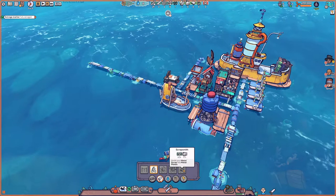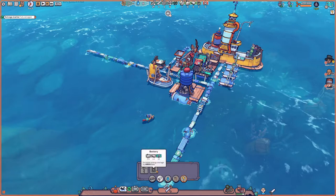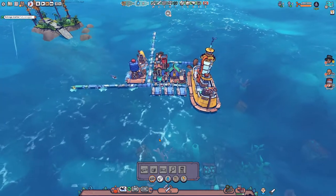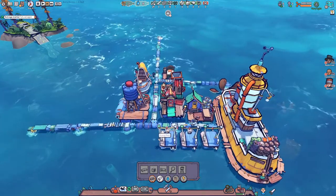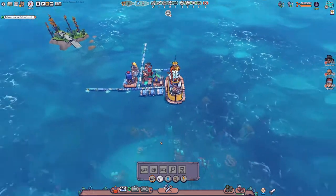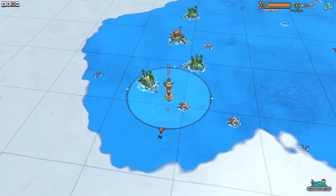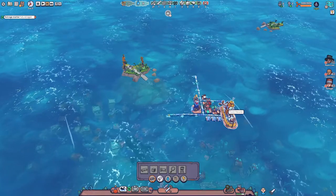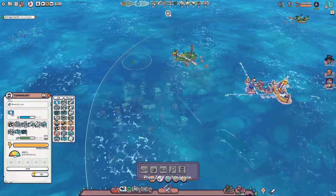At this point we've made everything except for the scrap smith, which we don't actually need any of those materials for until we get the research station. So what we probably want to do now is build the watchtower and the research station. The watchtower will give us more range — that's a new building. We can actually see further into the unknown here, and I guess we'll have more gathering range too.